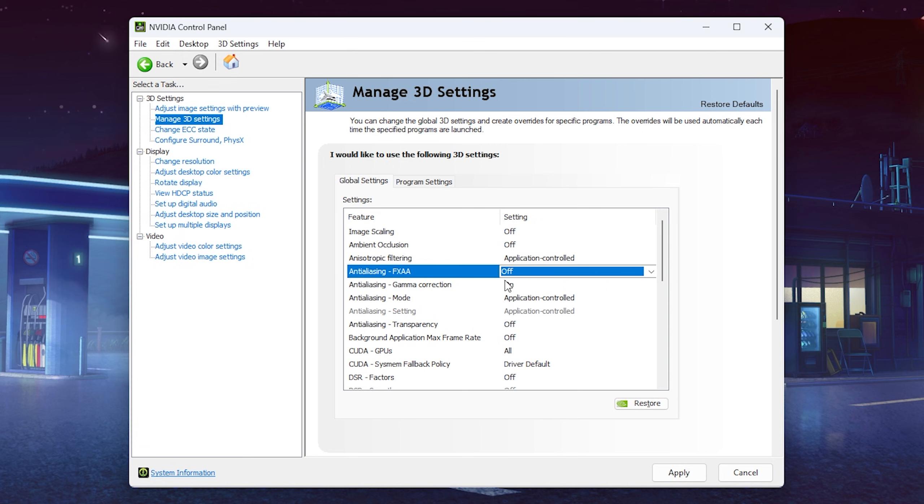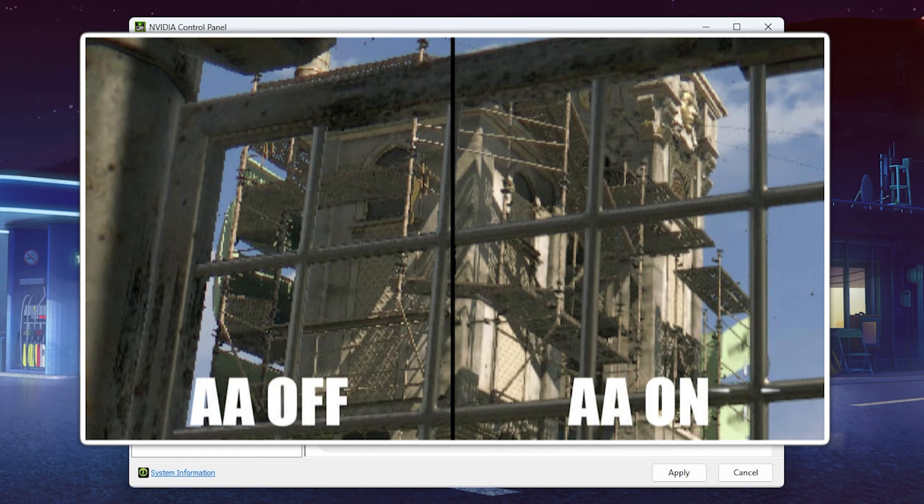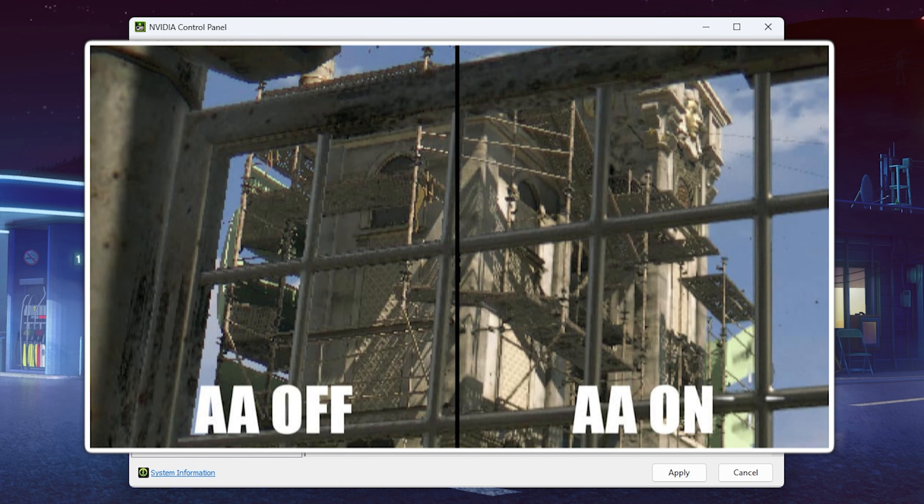For Antialiasing FXAA, this is a very old version of antialiasing and most games nowadays have way better built-in antialiasing anyway. So I would not recommend using this — just keep it off. What antialiasing does is blur edges in games so that they don't appear as pixelated. The edges aren't being sharpened, they're getting blurred so you don't notice the jaggedness, which makes it look better.